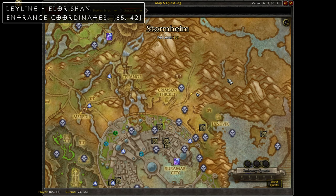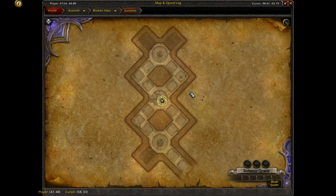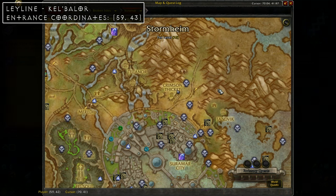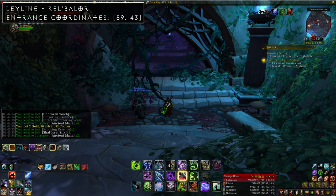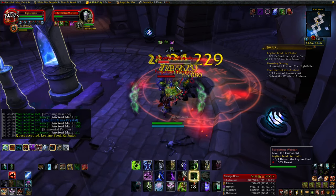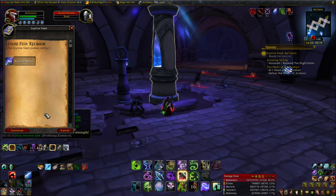From the Vineyards portal, head north to coordinates 65, 42 to find the entrance to a cave containing the Elor'shan ley line. As with all the others, it's at the middle intersection and costs 250 mana to activate. Finally, head northwest to coordinates 59, 43 to find the entrance to the Kel'belore ley line. To activate it, fend off a few waves of Withered — at most three mobs at a time — then spend an additional 200 mana.